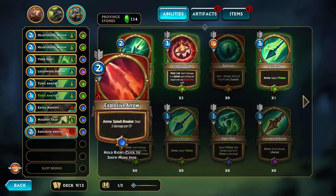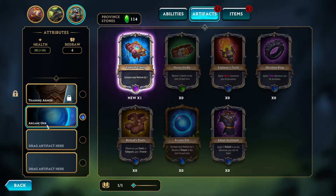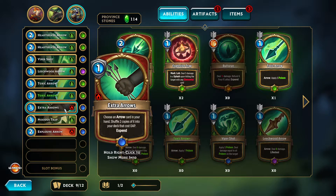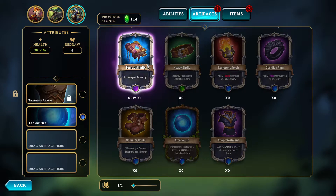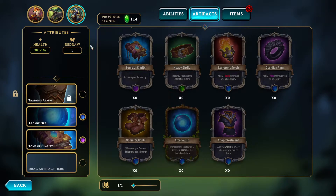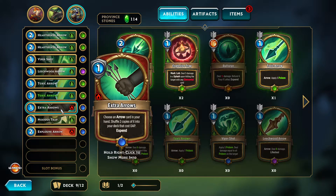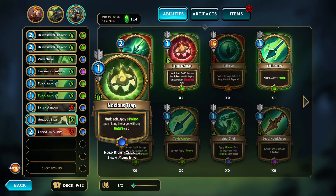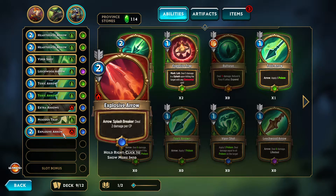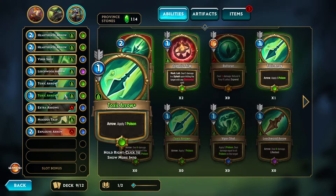For Terror, not much evolution. I believe we got the extra arrows off camera and the explosive arrow off camera — two new things. Since she has the arcane orb artifact, being able to get free arrows and more arrows is really important. I was going to give the tome of clarity to Aurora, but she has a full complement of artifacts, so tome of clarity for Terror — drawing even more arrows. The extra arrows will make some arrows cost zero AP, so it's kind of fine.